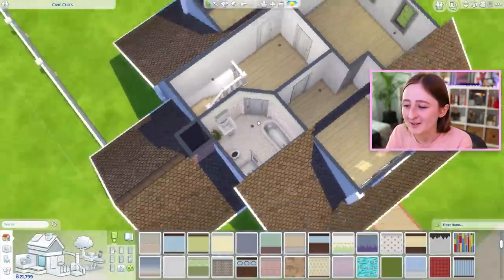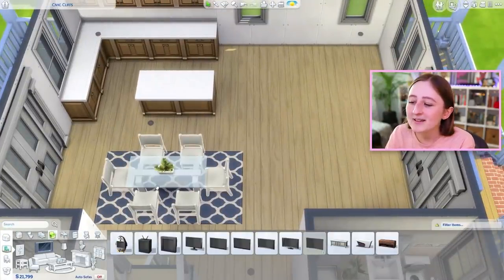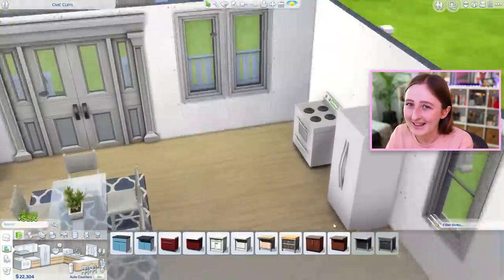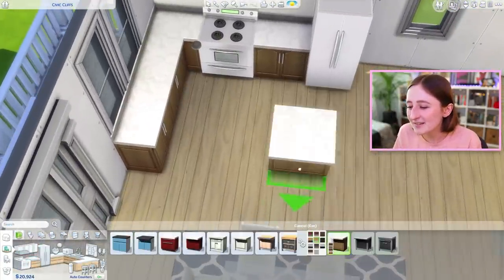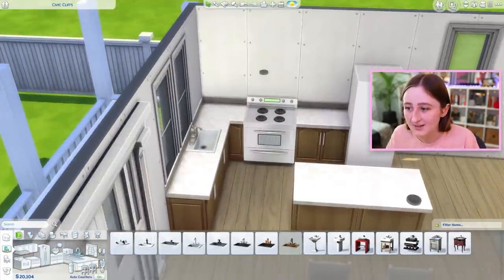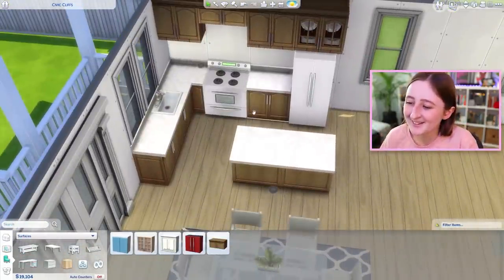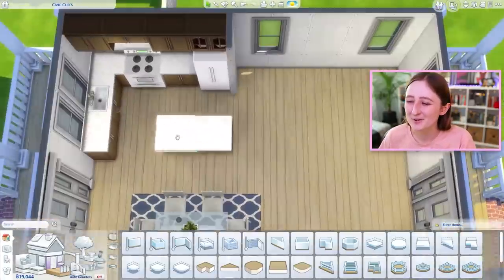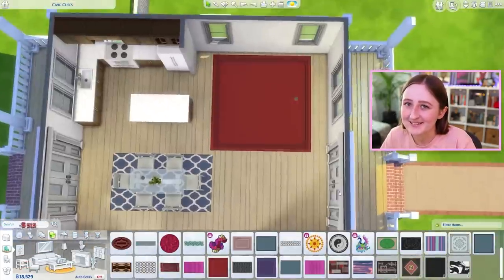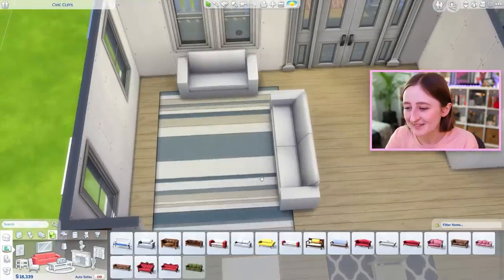I don't really intentionally try to mimic real life floor plans that often in The Sims, because sometimes what is a nice feature in real life is kind of inconvenient in games. A lot of times it's nice in The Sims to have all the bedrooms near each other just because it's easier when you're trying to get your sims ready for bed. But it also is nice to make realistic looking homes. Sometimes things like the bedroom layouts don't really matter if they're that realistic — just put it where it works.